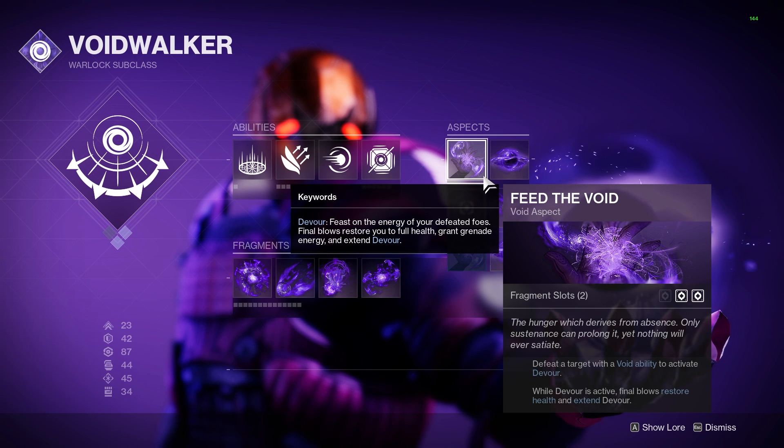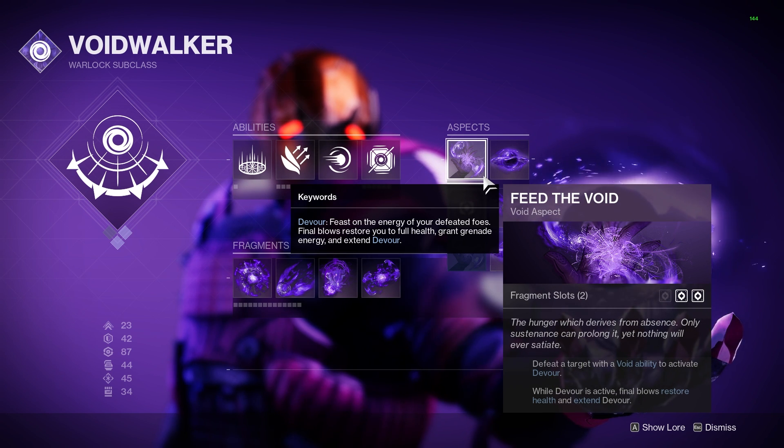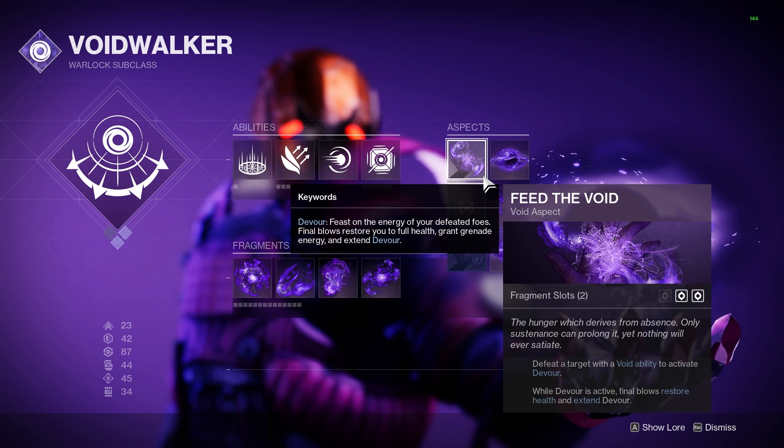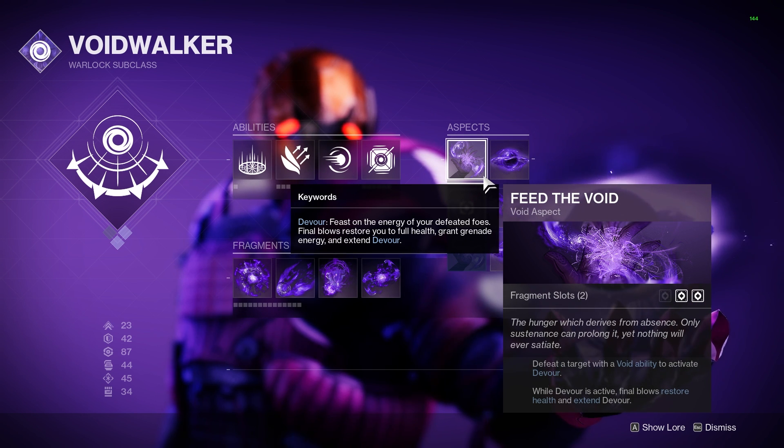Looking at the subclass itself, we are using the aspect Feed the Void. This lets us proc Devour on any Void ability kill. Devour then provides us with full health for every single kill we get, extends the timer that Devour is active for, and provides us with a large amount of grenade energy.